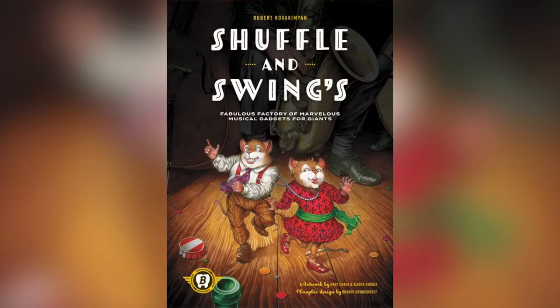Mice employing cats, making instruments for humans? There's some serious cobbler fables meets golden book storytelling along with a healthy pinch of dubious 19th century factory practices in Shuffle and Swing, the upcoming joint by Bytewing Games — a veritable feast of boasting, building, and beguiling rondelles.